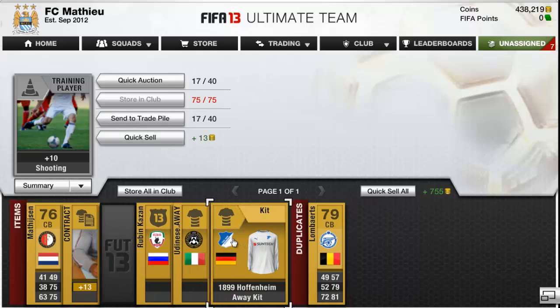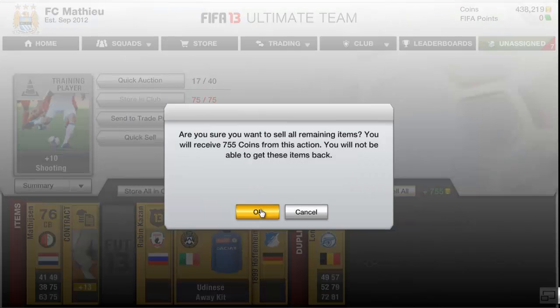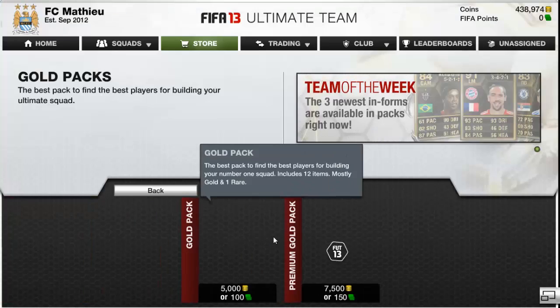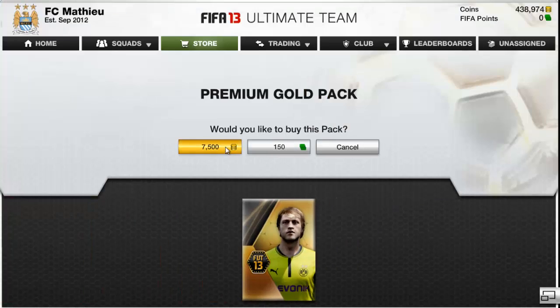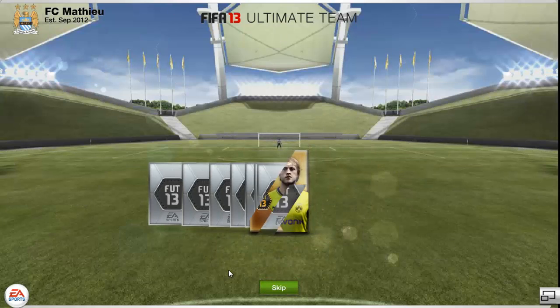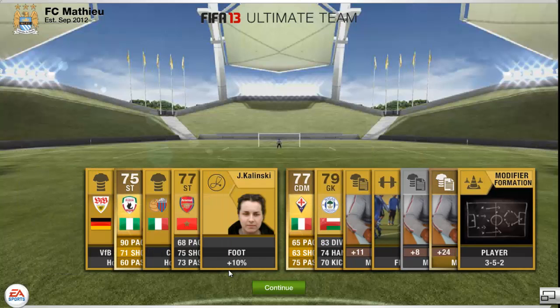Sorry, got a bit distracted. I'm sending non-rare ones to trade pile, which I probably shouldn't, but they don't really sell for much - they sell after like 40 minutes at 200 coins, just kind of taking up space. I'll watch these if you want - with my other setup I couldn't do it, I just had to skip.